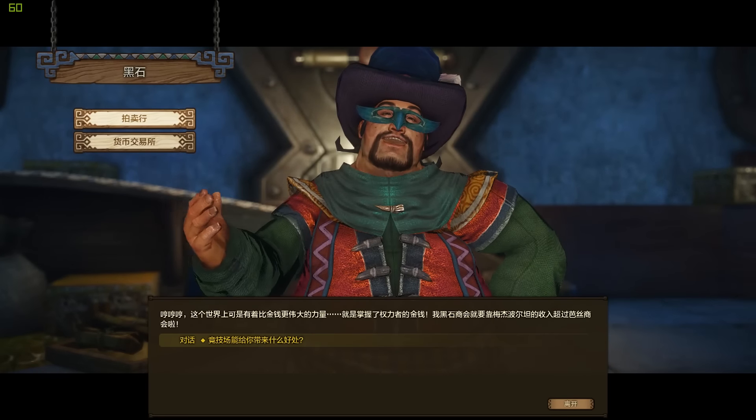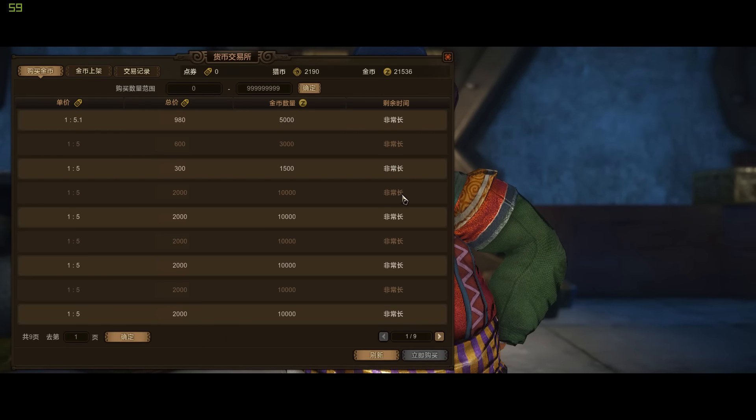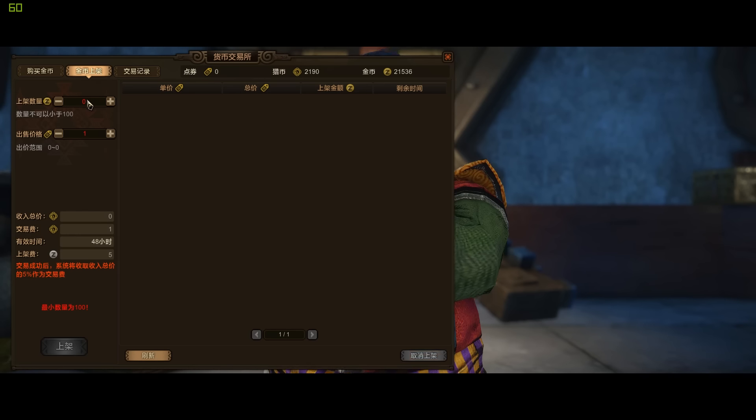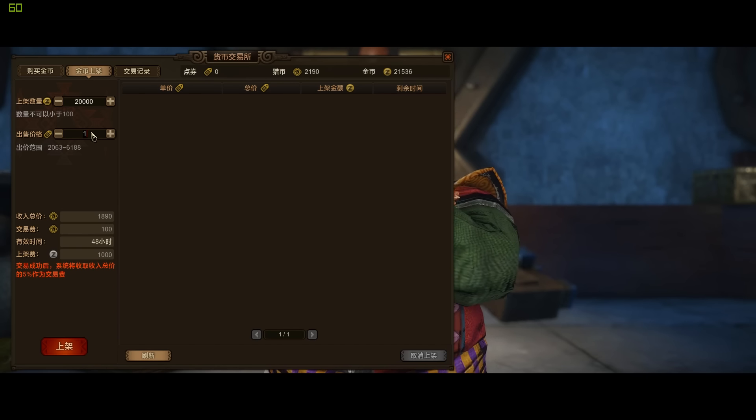First thing we have to do is get to the bank. We choose the second option on the first page. You can see the price — when I was recording this it was like one to five, meaning you pay 5,000 golden zenni and you get 1,000 gold coins. On the second page in the first slot, you enter how much you actually want to pay. If you divide 20,000 by 3,990 you get about 5.01, which means this is the going price. To accept, click the red button in the bottom left corner.